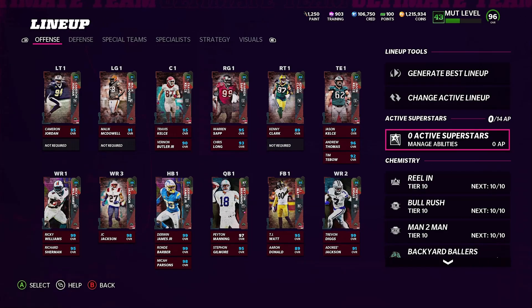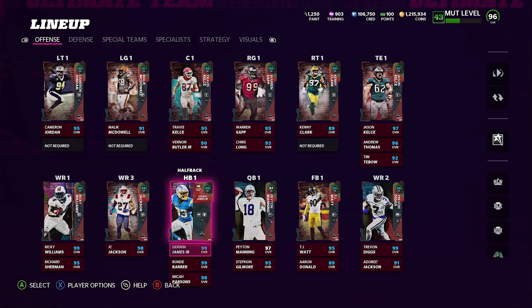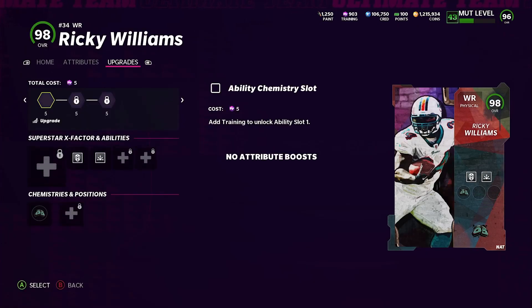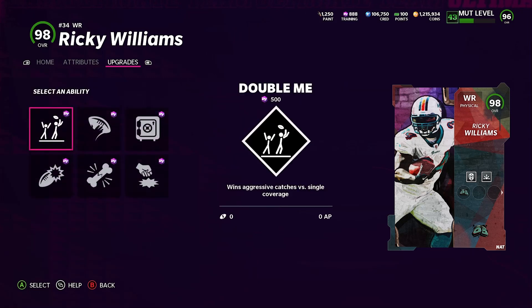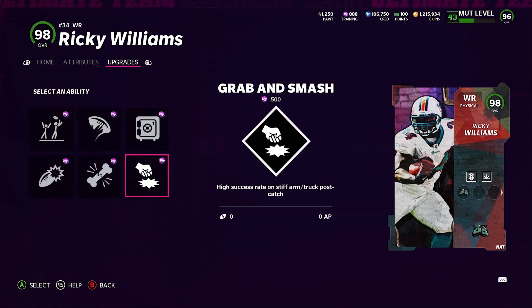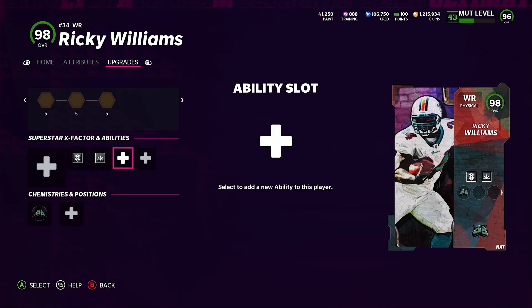I haven't activated any abilities yet — I'll go through and see what I'm gonna activate as I do gameplay. Let's check out Ricky Williams: he's a 99 overall on this squad. He's listed as NAT but he's a limited edition. His X-factors are Double Me, Rack Him Up, Max Security, Grab and Smash, Ankle Breaker, and Yak Him Up. He comes with Bruiser and Route Technician, both 1 AP, so you'll be able to activate his whole card for just 2 AP.